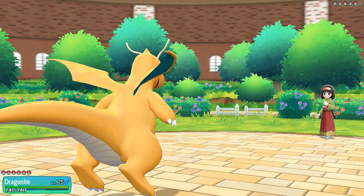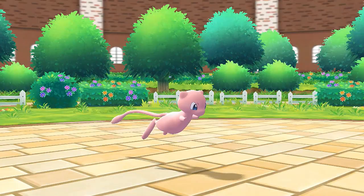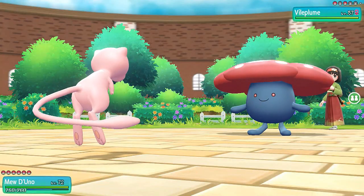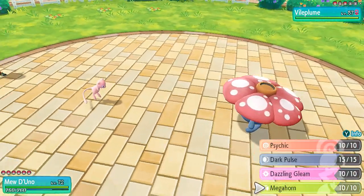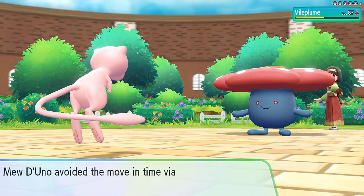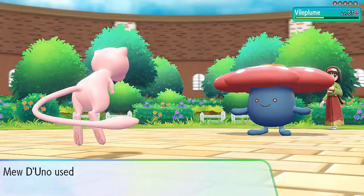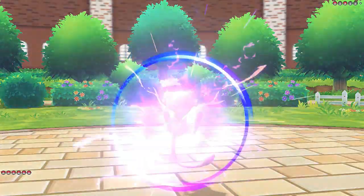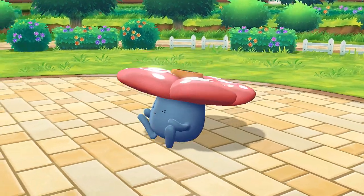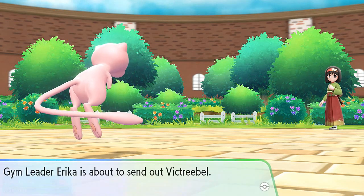Let's use Megahorn — it takes almost half Vileplume's HP and they miss us. Let's finish with Psychic. It's kind of unfair that I have a Mew De Uno, but we got it from a Pokeball so fair is fair. Mew De Uno does its thing.